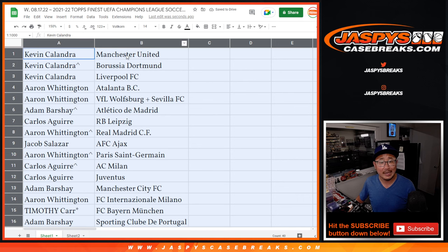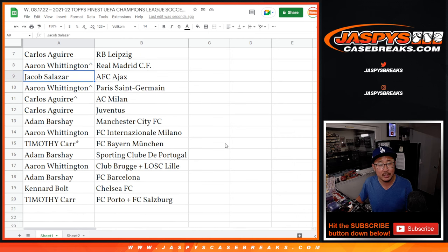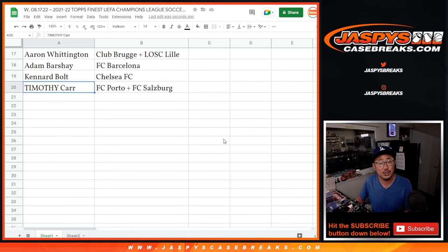Kevin with Man United, Borussia Dortmund, and Liverpool — that's a good draw right there. Aaron with Atalanta, Wolfsburg, Sevilla. Adam with Atletico Madrid. Carlos with Leipzig. Aaron with Real Madrid. Jacob with Ajax. Aaron with PSG. Carlos with AC Milan and Juventus. Adam with Man City. Aaron with Inter Milan. Tim with Bayern München. Adam with Sporting Club de Portugal. Aaron with Bruges and Lille. Adam with Barcelona. Canard with Chelsea. Tim with Porto and Salzburg.